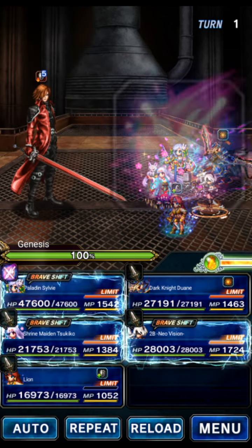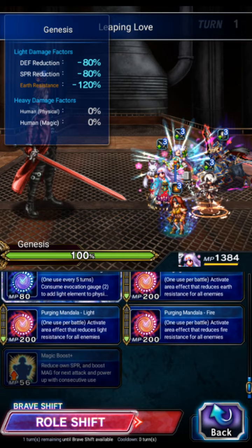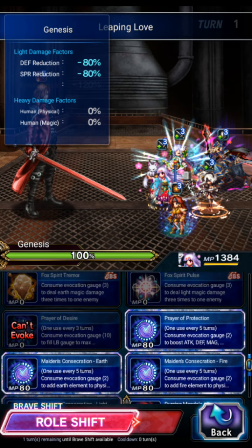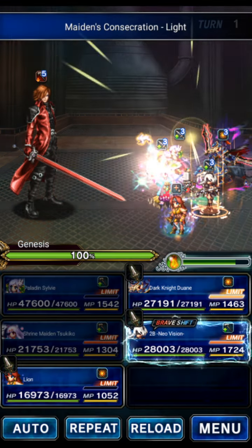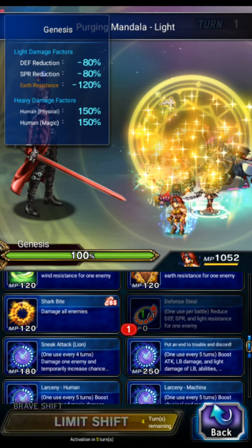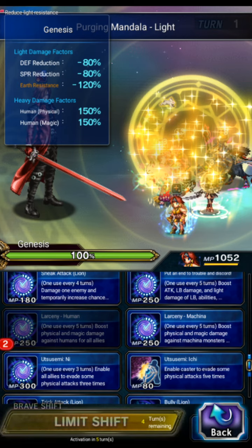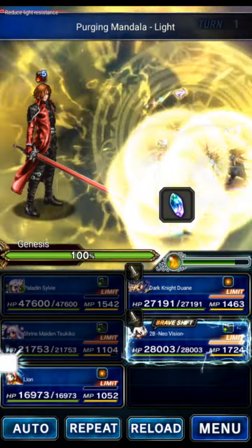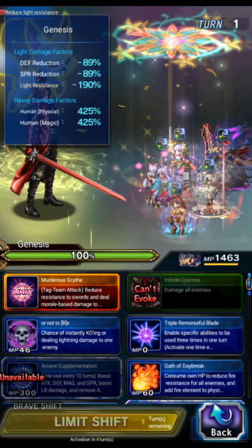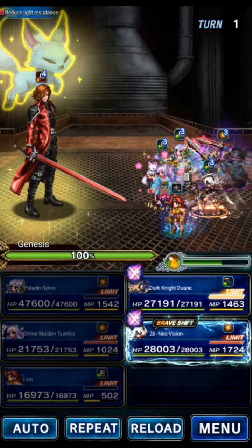We're going to go with a Holy Team, but you could use fire, earth, whatever you want. We're going to use Sylvie to shift the LB, Tsukiko to imbue the party with light, put up a light and peril field, and Prayer of Protection for a little bit of mitigation. We're going to use Lion to do Defense Steel, Larceny Human for the Human Killer, and the AoE Mirage Attack. Lion's pretty good for this turn 1 OTK stuff, although we're not going to actually turn 1 OTK because of the damage cap.